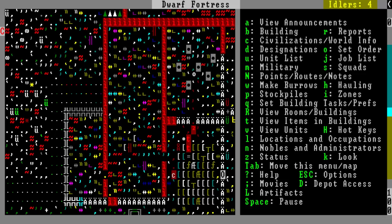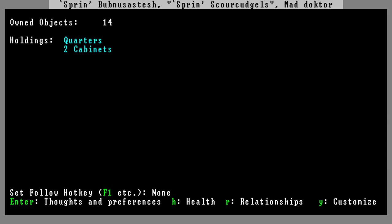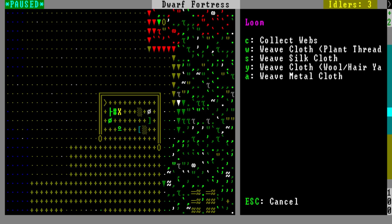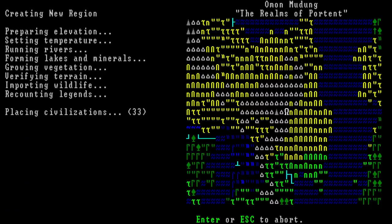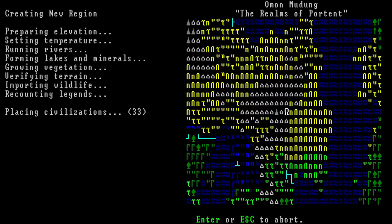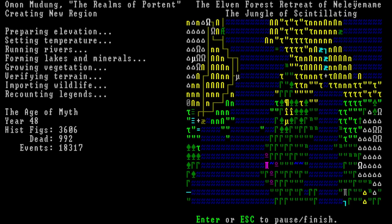As forts became more flavorful, the worlds generated by the game started to become more alive in the process. Fortresses were now becoming a small part of a much larger world, adding to the complexities of interacting with outsiders. The usual minor fixes and changes would then be released, adding the ability to be more specific with the materials used for professions, and the ability to specify the images used in decorations like statues and engravings. Vampires could also now be purged during world generation to stop them from overfeeding and blocking the growth of cities.